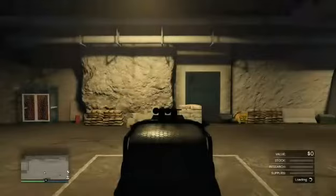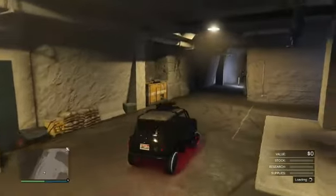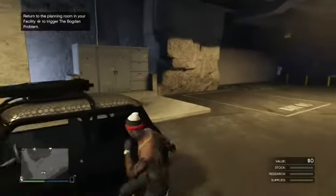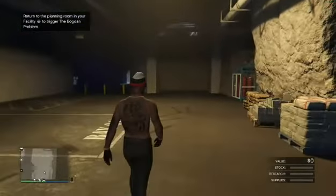First step, you want to hop in whatever car you're gonna be duplicating. I suggest you duplicate one of these Elegies because if you haven't maxed it out, it sells for 1.7 million, or a fully maxed out Benny's vehicle - we have the Elegy Retro Custom, it sells for 900k. So first step, get in the car you want to duplicate and park it right here.